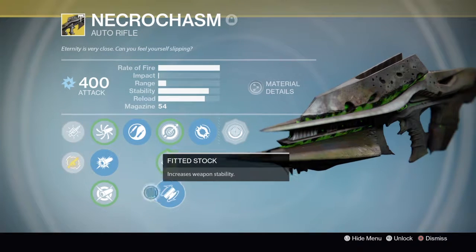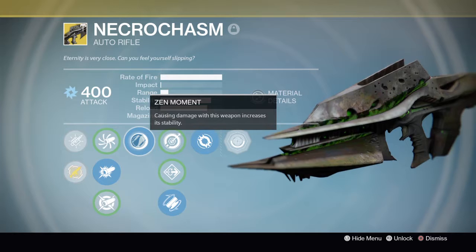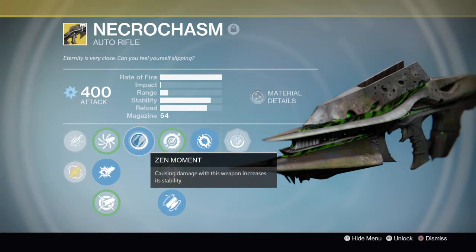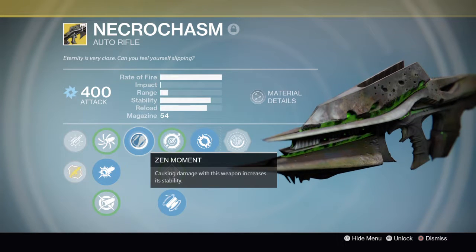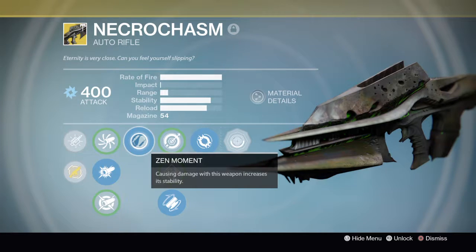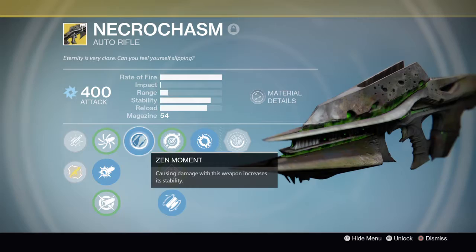It also has Fitted Stock and Zen Moment for stability. On this archetype of auto rifle, Zen Moment is definitely a perk you want — if you land 15 or 16 shots it'll grant you a plus 66% stability bonus. That is fantastic if you're going up against yellow bars. You can just hammer rounds at them and not think twice — the reticle literally does not move at all.